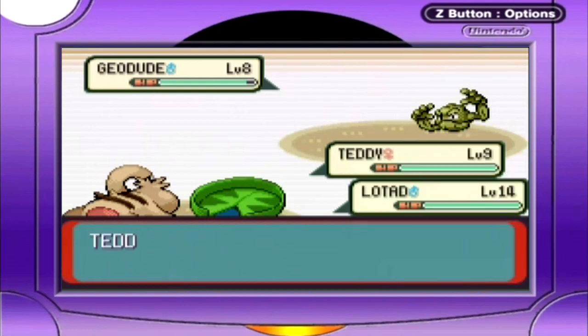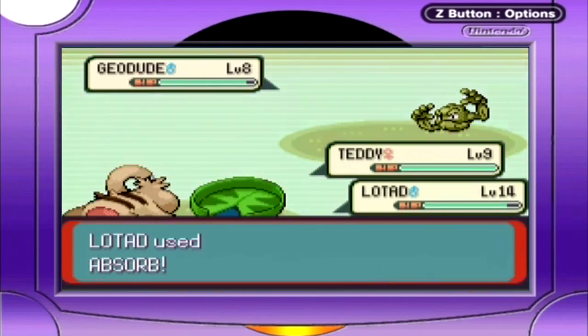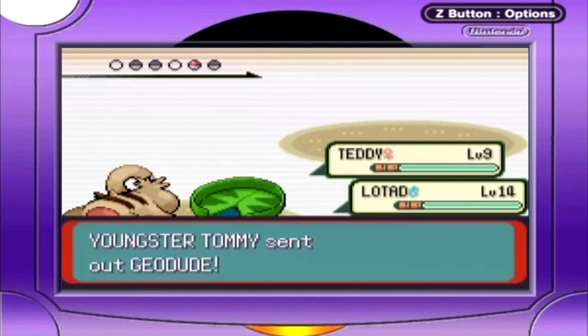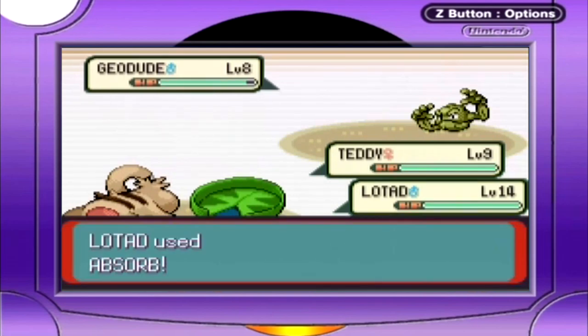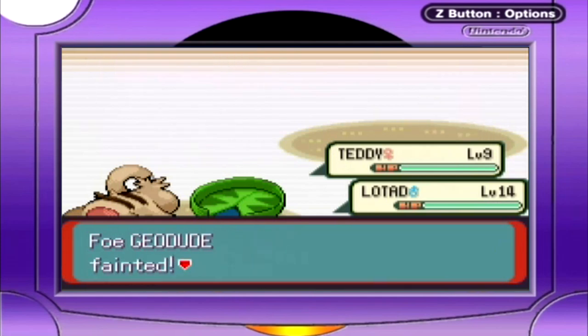Teddy grew to level 14. I want Teddy to get the levels, not Lotad! It just seems to never end — I can never close the gap between these Pokemon, even though I'm over-leveled and I shouldn't be leveling up my bigger Pokemon. It's not that good of a strategy to have four of the exact same Pokemon. I find it kind of ironic that this is the town of the ritzy trainer school, and yet they don't seem to teach that.